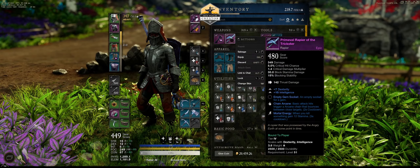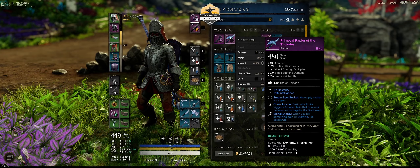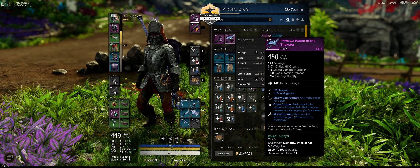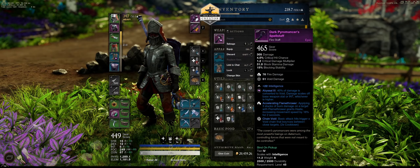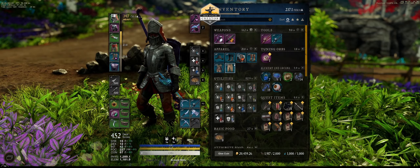If you get caught in PvP fights, you at least have the ability to pop away quickly and then just have your main weapons here. You can double click, double click, double click and drag and you're done.